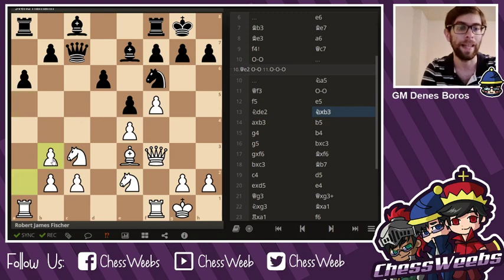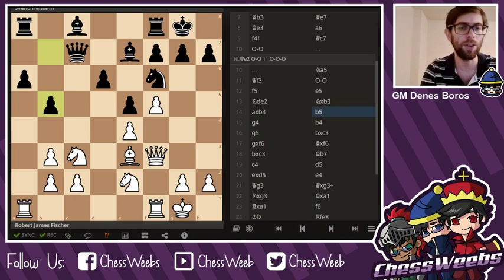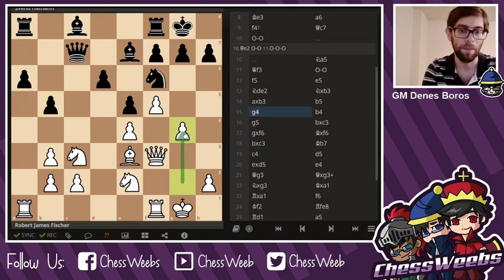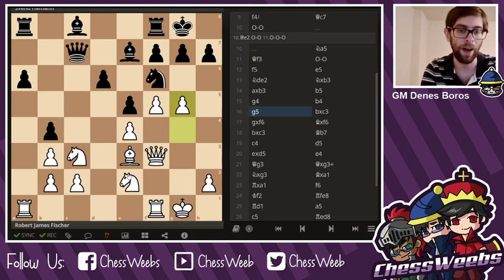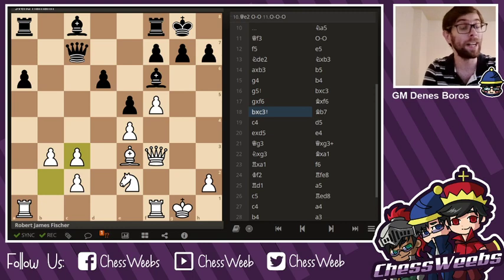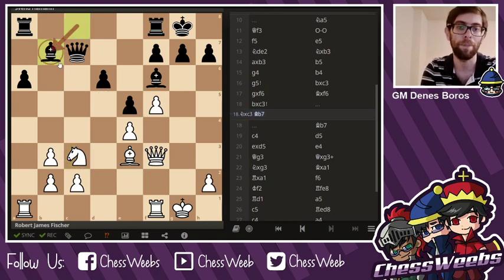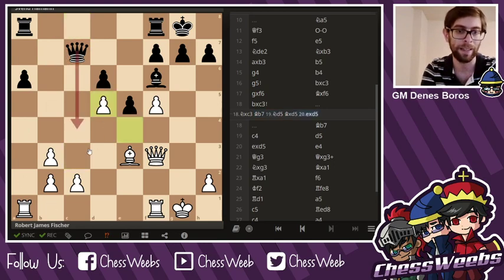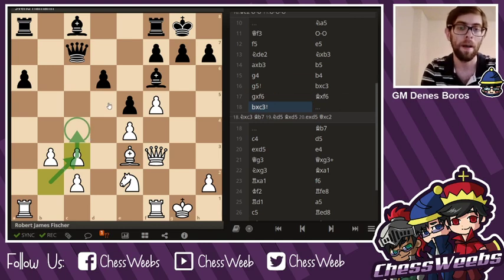Knight takes b3 — trying to eliminate that bishop — but it actually helps White's structure. So even though White lost the bishop pair, White's structure did improve. b5. Now in this situation Black is almost okay. However, this weakness on d5 proved to be fatal. g4, preparing the idea of g4 g5. Now Fischer changes tack and goes for center action. b4, g5. Sometimes you can defend your pieces, but sometimes you just go for counter-attacking. bxc3, gxf6, hitting that bishop, bishop takes f6, bxc3 — and that is actually a very strong move. The difference is if you take with the knight, you are getting closer to that square, but Black is just in time to stop you. Instead, Fischer takes with the pawn and prepares c4, bolstering the d5 square.